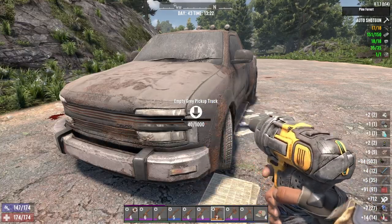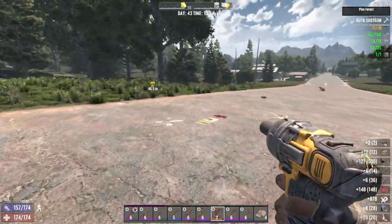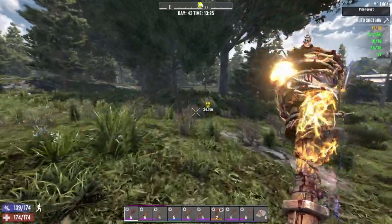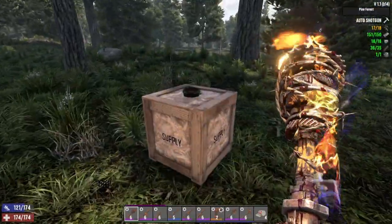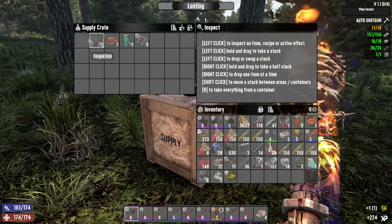We got him — whoa, that one exploded to pieces, that was great! We're gonna try to get this supply drop over here. That was three cars and we got the springs we needed — we get a lot, that's good. Crafting skills.